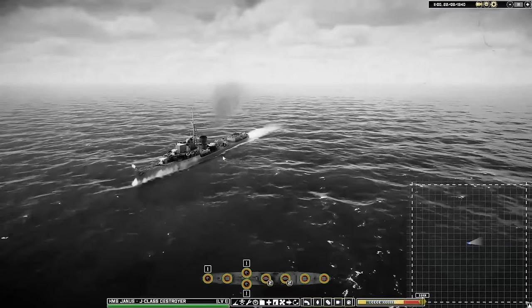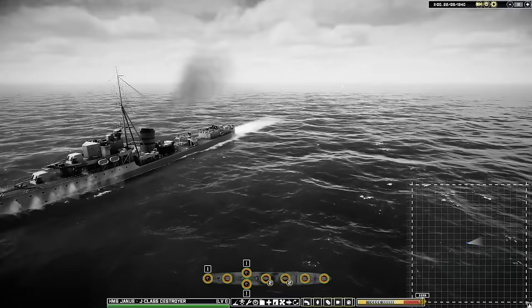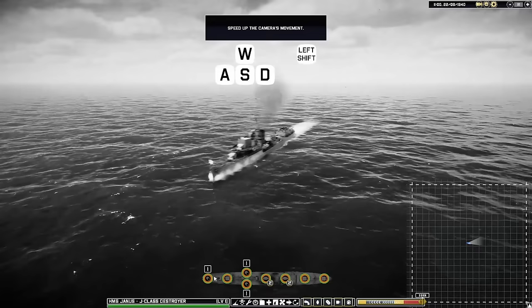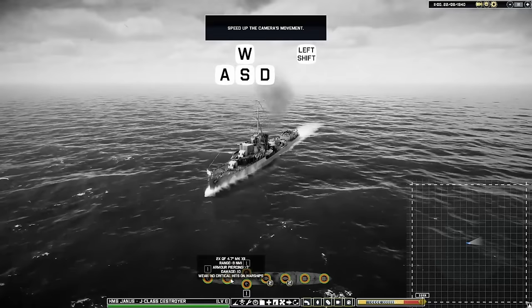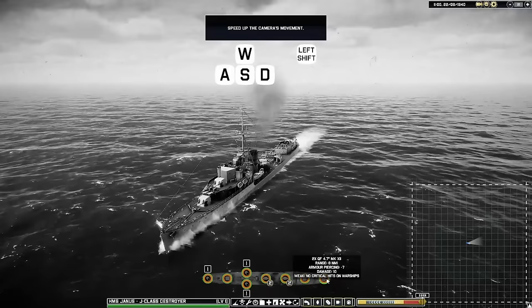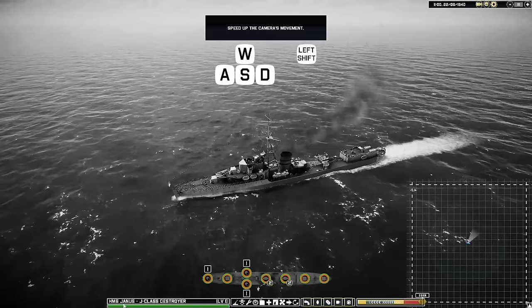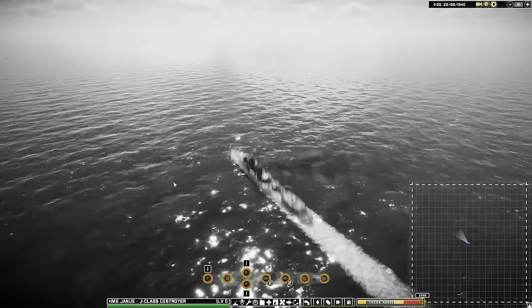Now we have ourselves what looks to be a destroyer here sailing around, so that's kind of nice. That's kind of interesting that they used a film reel for the tutorial — black and white — and you can actually see grain and imperfections on the screen. I'm going to take my time and just drag my feet to see on my own what they've got for features in the game without the tutorial telling us. So we have depth charges here and we have different mounted guns, torpedoes, and even more guns for the rear, and a lot of tools down here. This is the HMS Janus, a J-class destroyer.